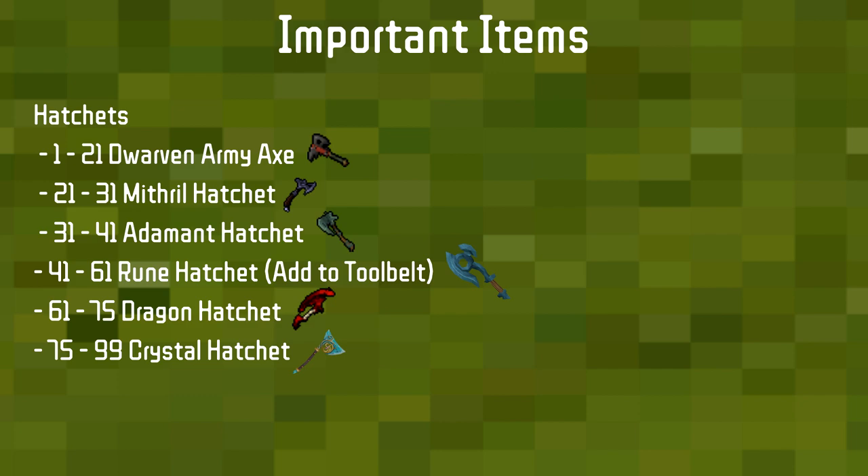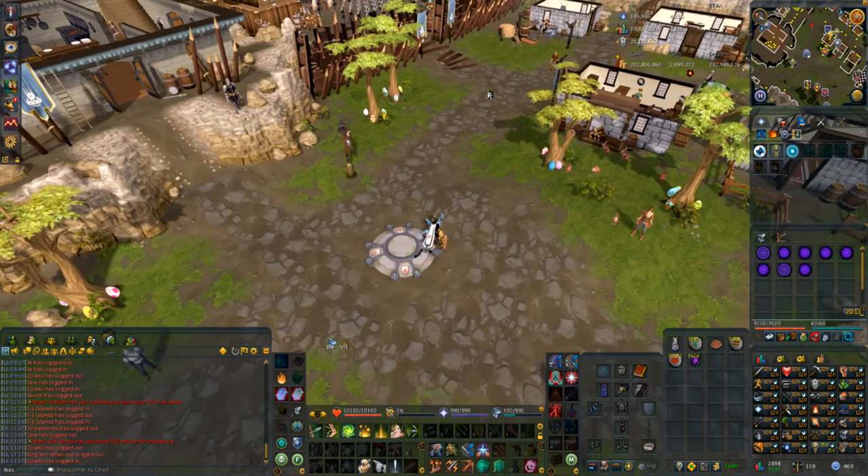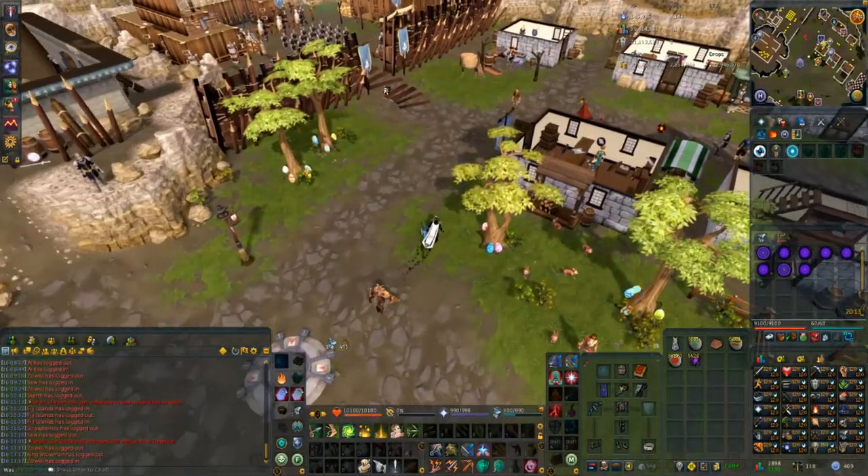A note about adding the rune hatchet to the tool belt: if you add it, it will automatically downgrade to an adamant and mithril hatchet while you're in the level 21 to 31 and 31 to 41 range, so at that point don't bother buying a mithril or adamant hatchet separately.